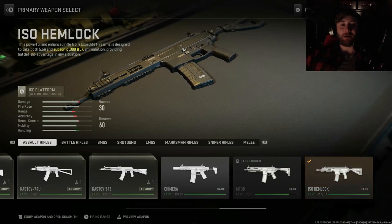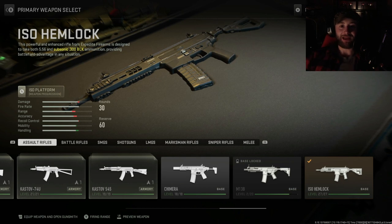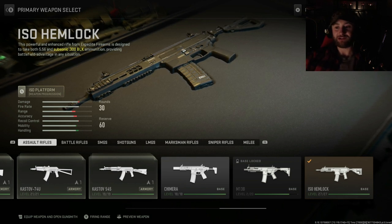Howdy guys! How's it going? So today we're going to be looking at the ISO Hemlock — that is our new assault rifle here in Season 2 of Modern Warfare 2. This powerful and enhanced rifle from Expedite Firearms is designed to take both 5.56 and subsonic 300 Blackout ammunition, providing battlefield advantage in any situation.